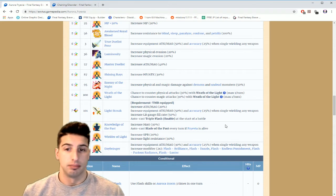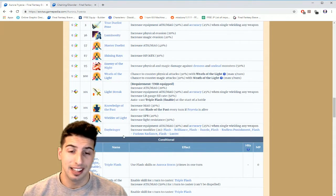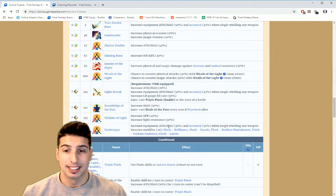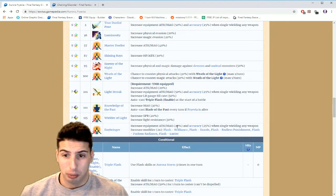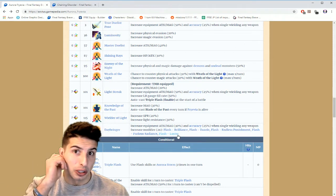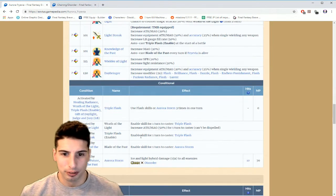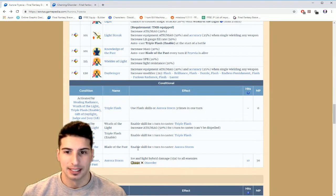She also gets increased SPR by 20 and Light resistance by 30%. The last passive, Daybringer, increases equipment Attack and Magic by 30% and accuracy by 25% when single-wielding any weapon. It also increases the modifier on Flash Brilliance, Flash Dazzle, Flash Endless Punishment, Flash Furious Radiance, and Flash Luster — giving an extra 2x multiplier on all those moves.